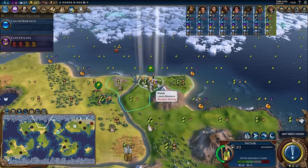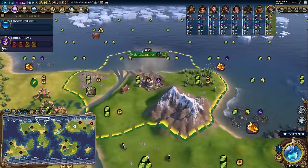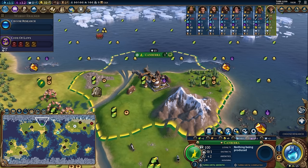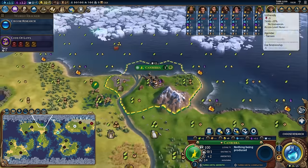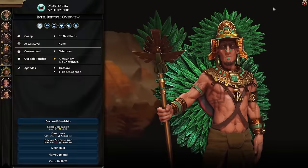So we're going to settle on the marble for a variety of reasons. The first one being: when we settle on the marble, we actually get plus one culture per turn in this city. Normally this city produces 2.3 culture per turn baseline. But because we settled on the marble, we actually get access to that marble — you can see it up here in our luxury resources, and the marble can be traded to the AI.